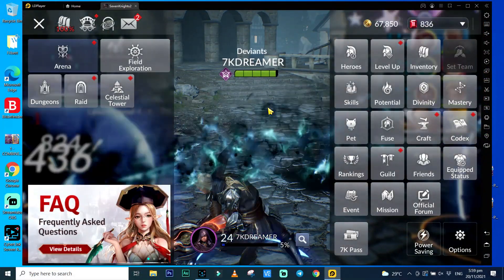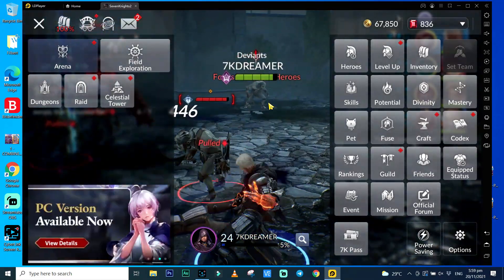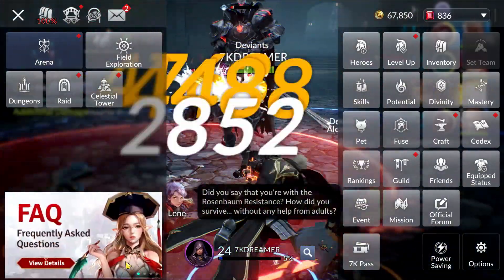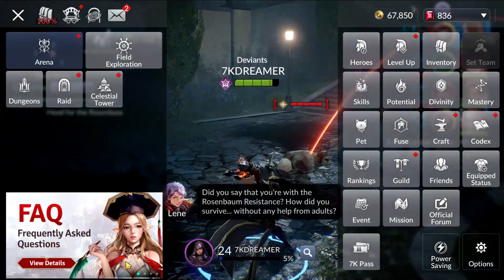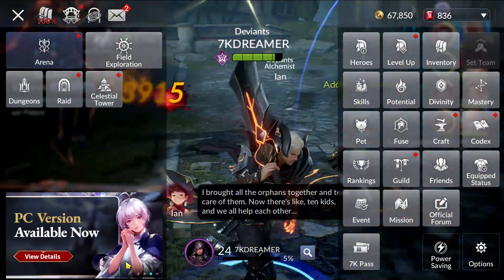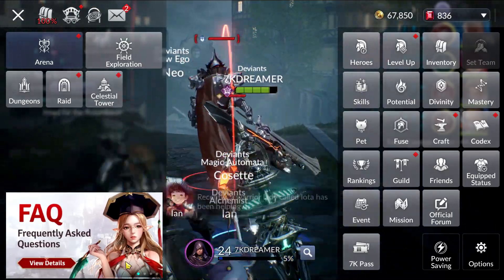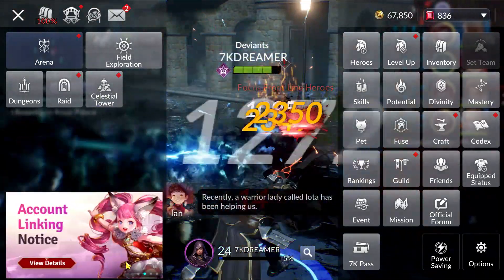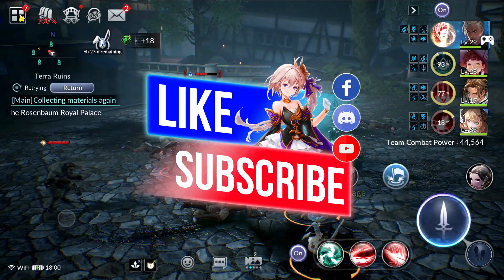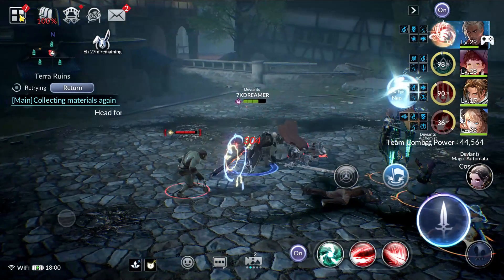I've had some trouble with this on the emulator because the key settings are not the same as the PC client. But if you're running the PC client, you can hold down the space bar and it will trigger the auto-battle. Your heroes will run around to farm. Assuming you have already held down the space bar, your heroes will be farming in the background with the manual open — and you can actually close the manual and your heroes will still continue to auto-battle.